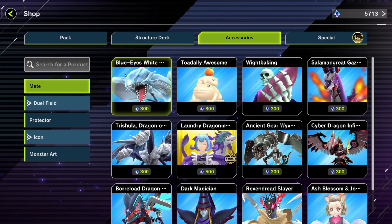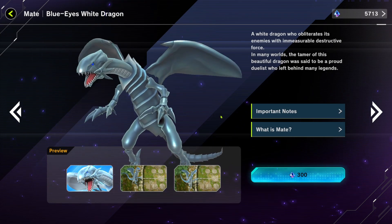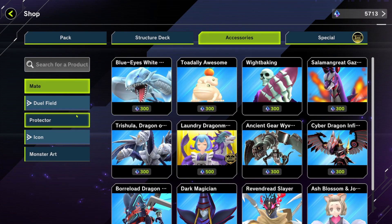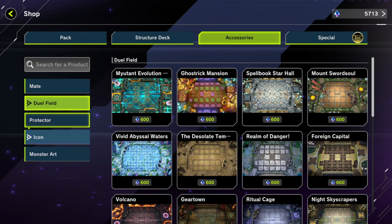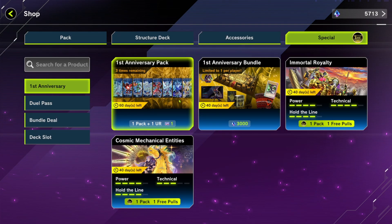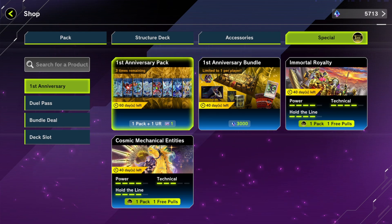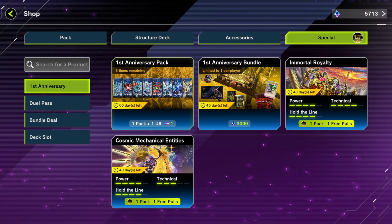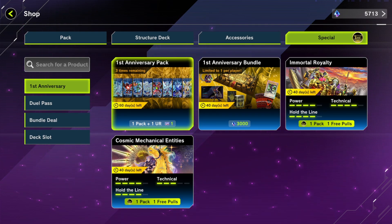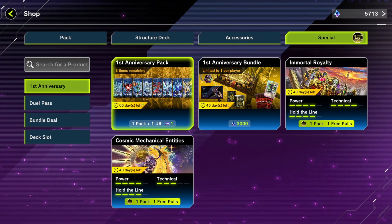They also released the Blue-Eyes White Dragon pack and I want this very badly. I'm a huge Dark Magician and Blue-Eyes White Dragon fan. They added these brand new anniversary packs. I watched a couple YouTubers post some stuff but it wasn't anything crazy, so I figured I'd save it for doing a video with you guys and opening up everything together.